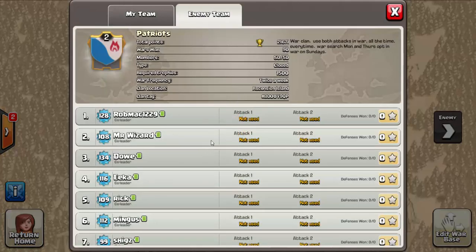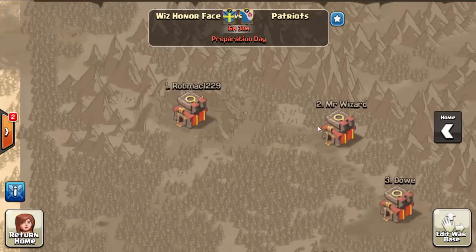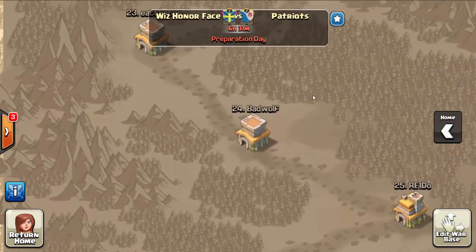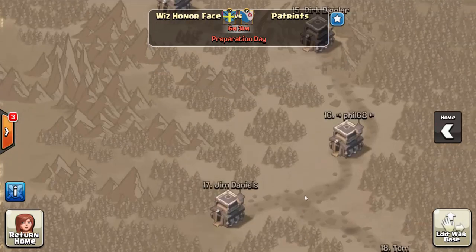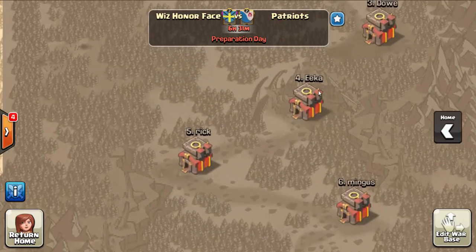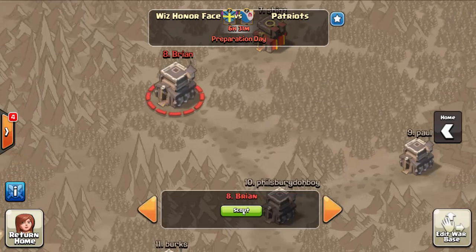They're a 91 clan. They've got some high-level guys, so they're going to be a challenge. They've got seven Town Hall 10 players, the majority are Town Hall 9, and they've got four Town Hall 8s and a Town Hall 7. So they're going to spot us three stars with the Town Hall 7. We've got equal number of Town Hall 8s, but they outnumber us in Town Hall 10s by three bases. Let's go ahead and look at some of the top Town Hall 9s and figure out how we're going to take these guys down.